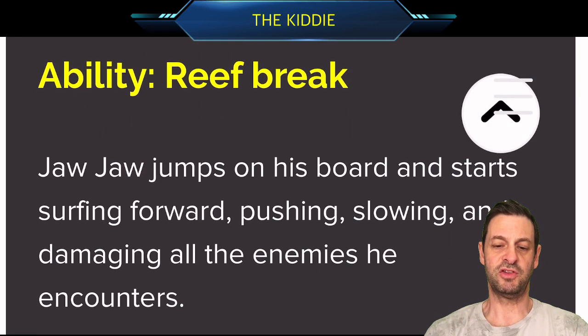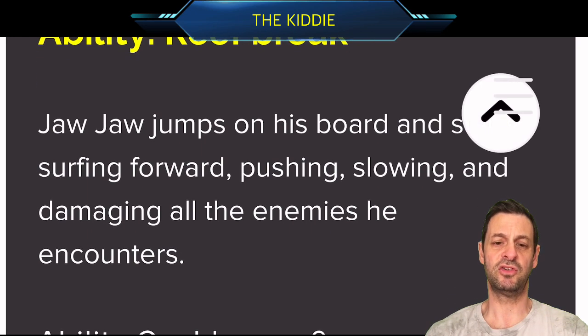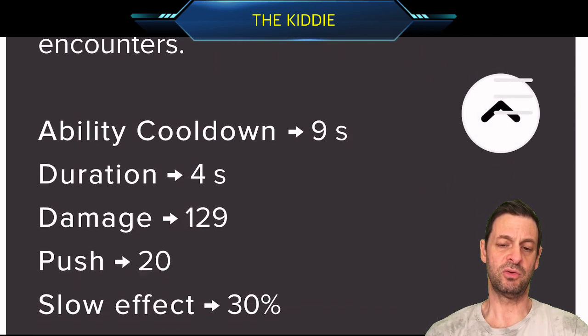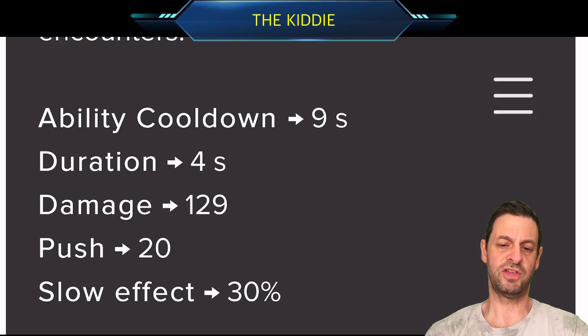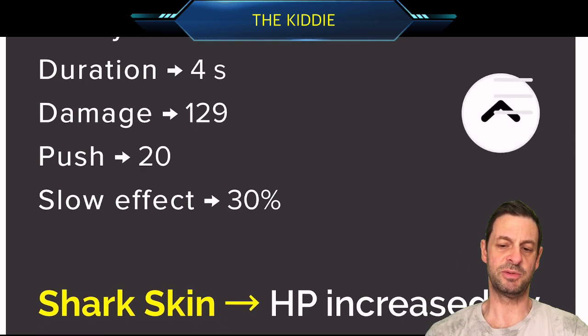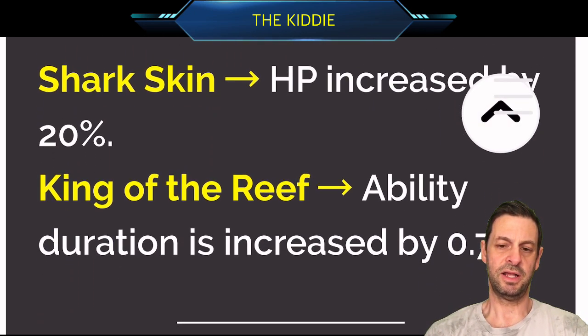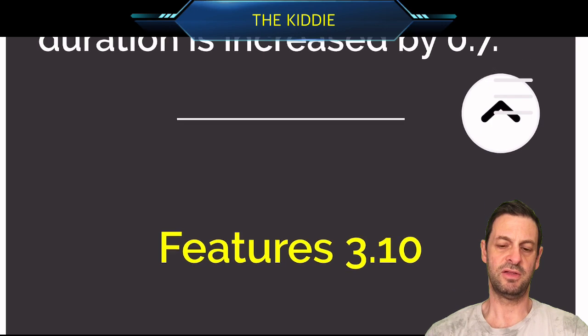Reef Break: he jumps on his board, starts surfing forward, pushing, slowing and damaging all the enemies he encounters. I wonder if that's a bit similar to Ollie with the board going forward — might be a similar sort of animation. Cooldown 9 seconds, just 4 seconds of a little bit of damage, a little bit of push, a little bit of slow effect. And then you've got the HP increased by 20% and the duration increase — that's the frag powers there.